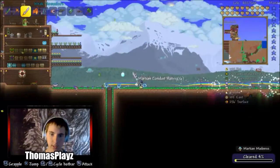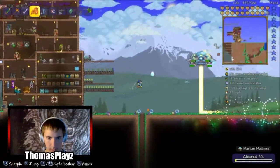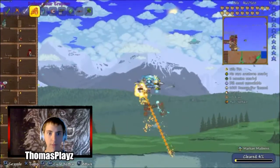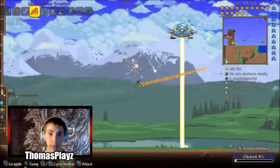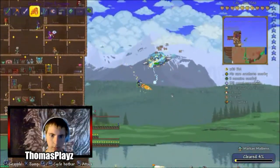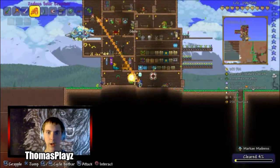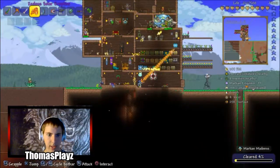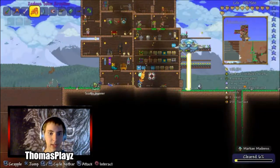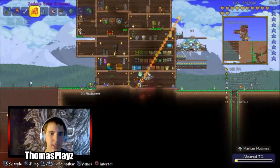I suggest having some high-tier weapons for this. The reason I say that is because of this guy right here — he's pretty hard if you don't have good weapons. The Solar Flare armor is recommended. Go to your house and be careful because if anything gets in, this enemy is basically a mini-boss. He's the hardest one.